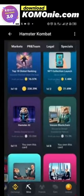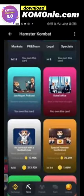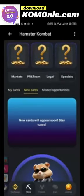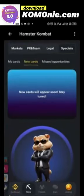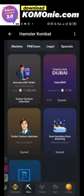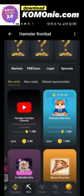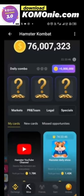In the Specials section there are a lot of cards you can buy for as low as 1,000–2,000 coins and they can mine 1,000–2,000 coins per hour for you. New cards will appear soon, so stay tuned. These are the ones I missed — please don't miss any. Buy all these cards; they are very important and will mine for you.